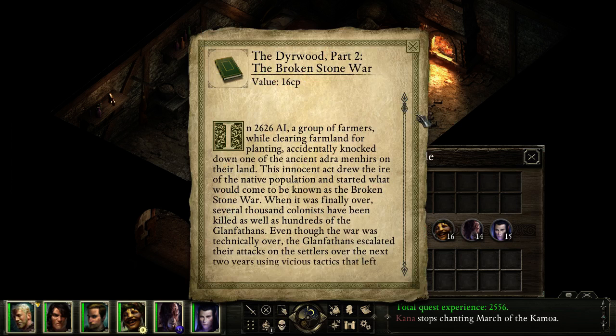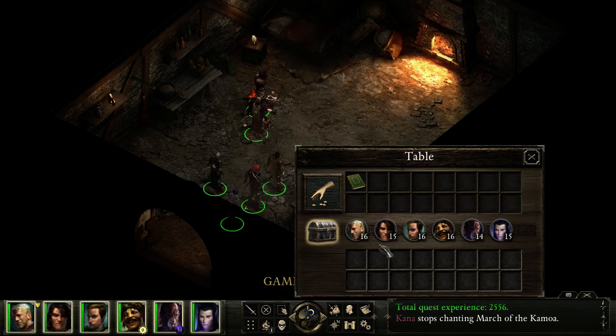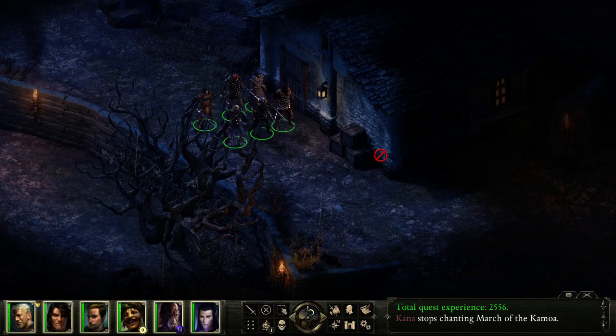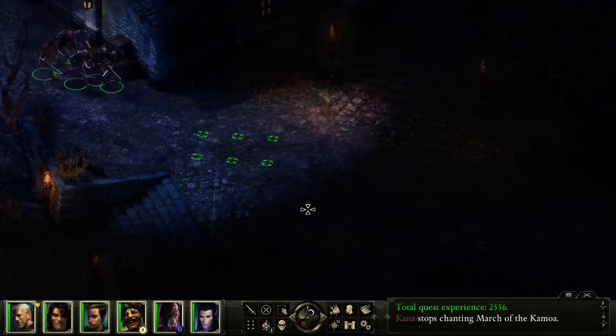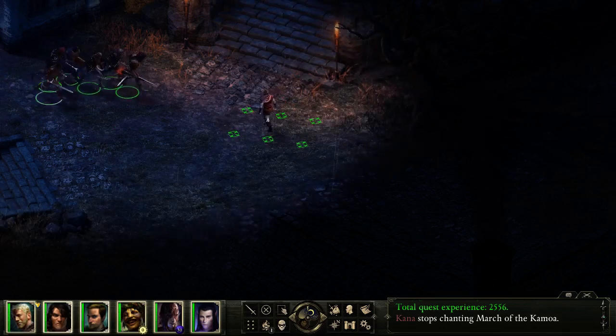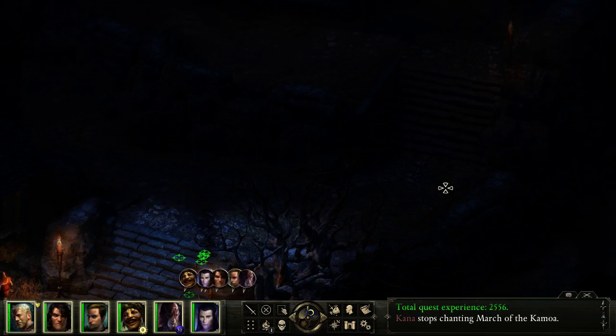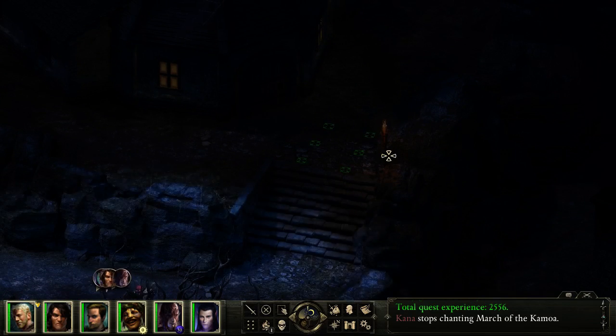What's this? The Deerwood, Part 2 — The Broken Stone War. Interesting. I wonder where we find the other companions. I think that's probably one of the main things you've got to figure out early — where you get your other companions, because I'm stuck with these two guys, free or custom made. I'd rather have a full party early on.